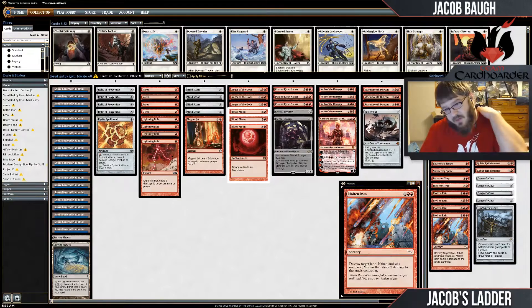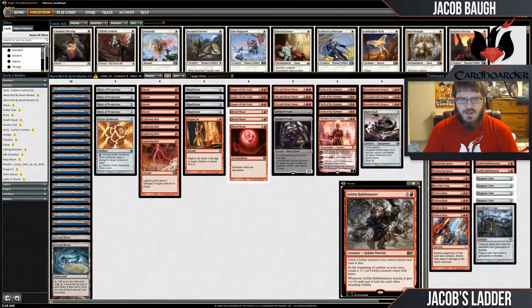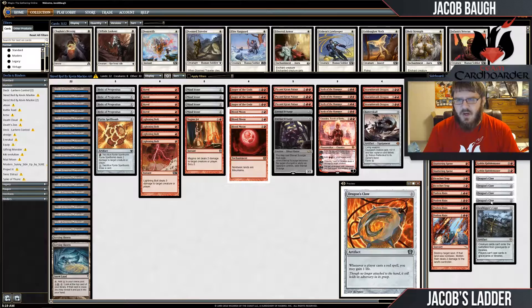There's additional land destruction to help fight Valakut and Tron even more. There are a lot of dead cards in that matchup in your main deck, so it's nice to have something to board in. Some additional threats in Goblin Rabblemaster for matchups where you don't need your removal — probably the best threat you can play there. Could be more Eternal Scourges, but Rabblemaster was pretty great in Standard so it's nice to try him out again.